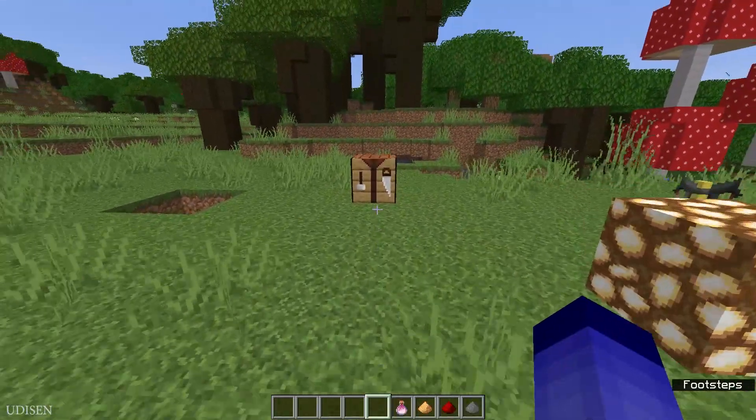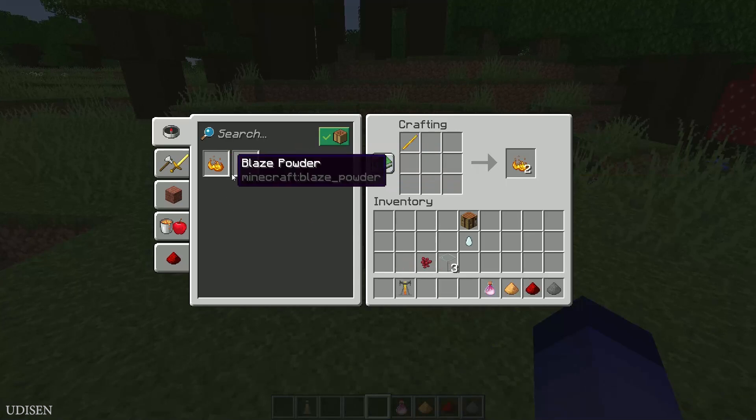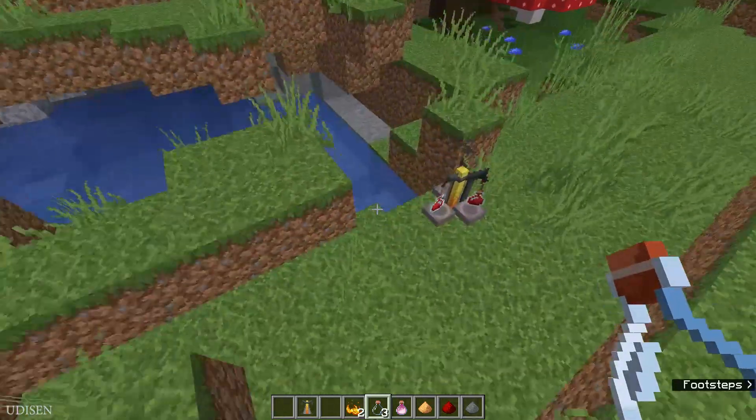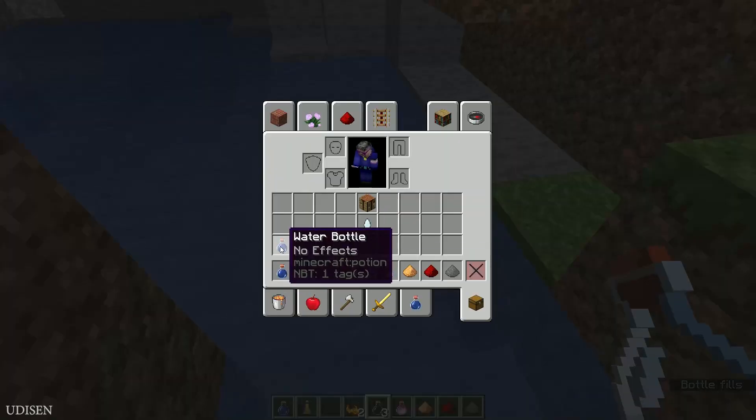After that, we need a crafting table. Here, craft your first brewing stand. After that, we need blaze powder, a glass bottle — three glass bottles. Find a water source and press the right mouse button on the water source to create the water bottle.